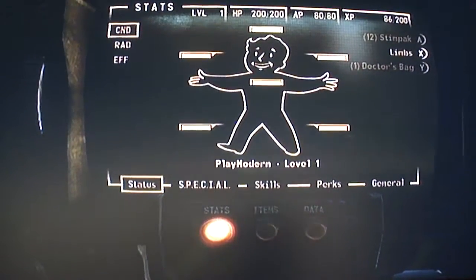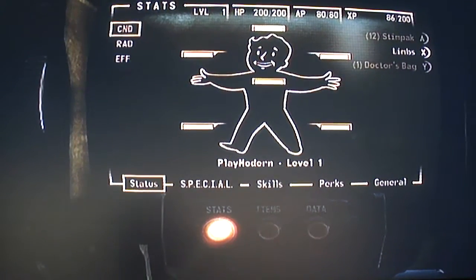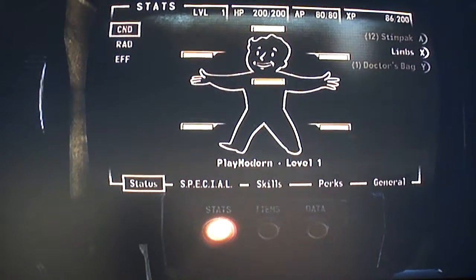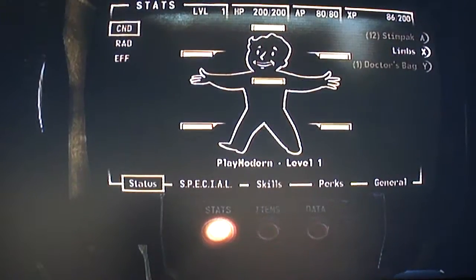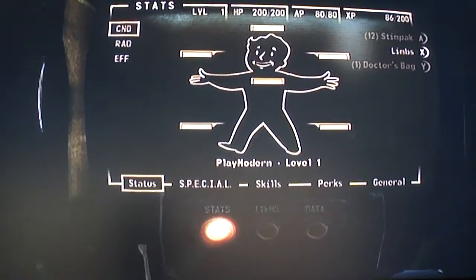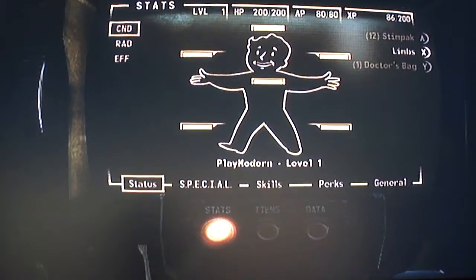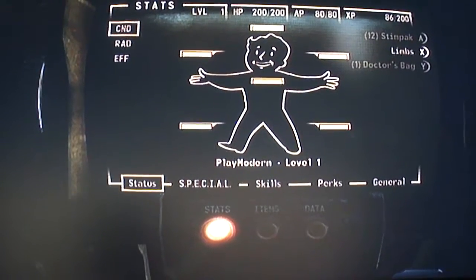The place where caravan starts is in Good Springs. You're going to wind up to meet up with a guy called Ringo, and Ringo's going to give you a deck of cards and a holotape. Feel free to read the holotape because it has all the instructions on how to play.